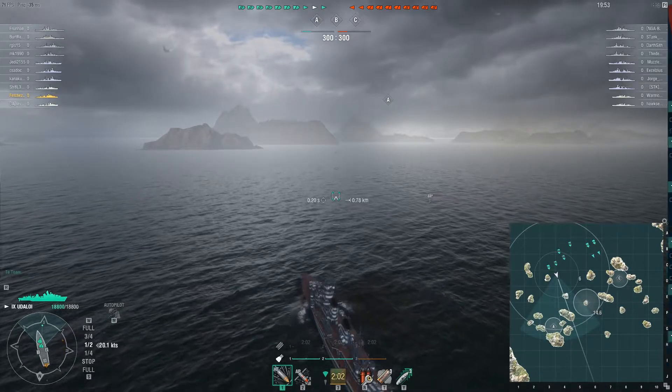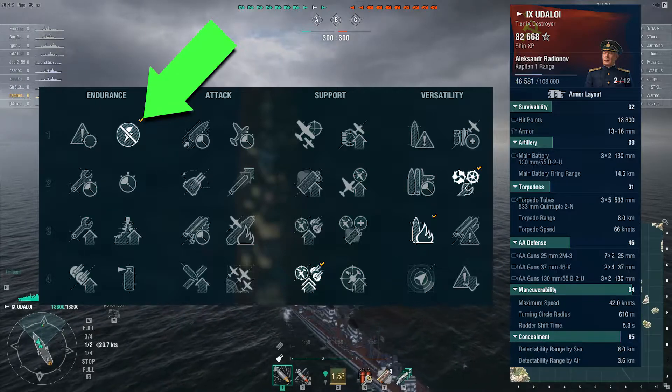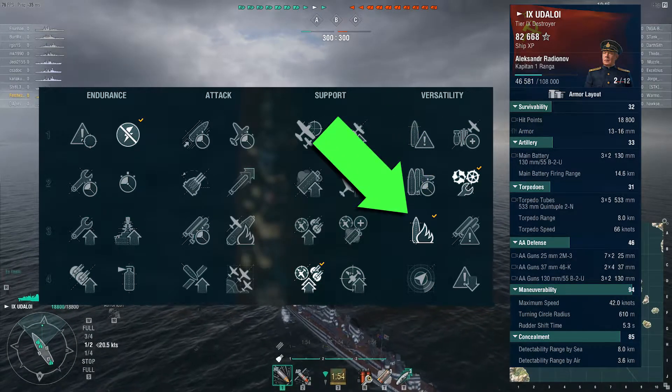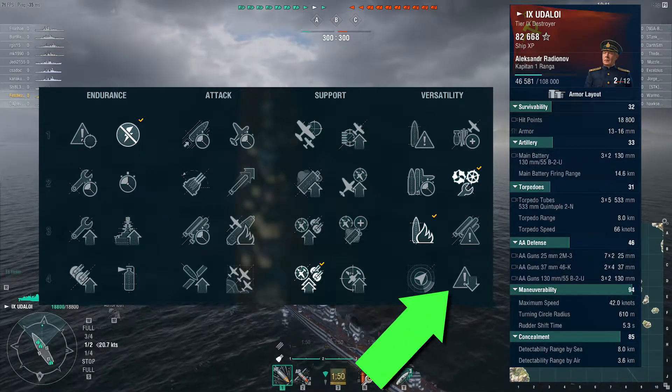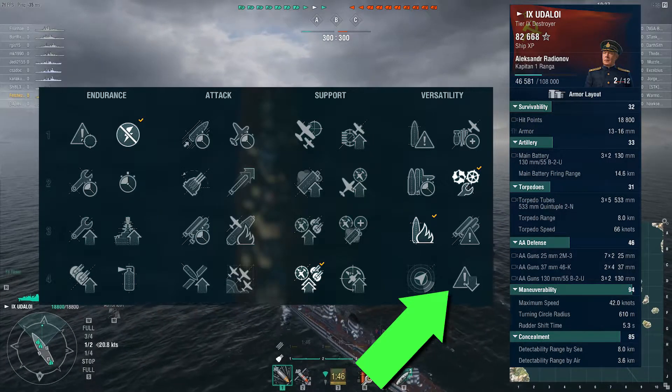Moving into my captain skills for my new Udaloy captain: I've got Preventative Maintenance to keep my stuff working, Last Stand to keep moving, Demo Expert for fires, and AFT for range. I am of course going to go for Concealment Expert, because currently my concealment is 8 kilometers with the module, and so too are my torpedoes.